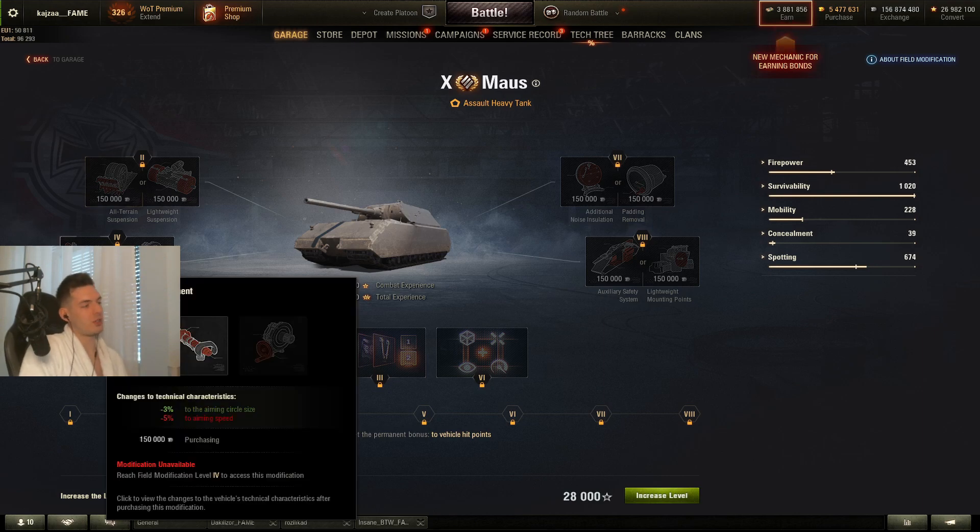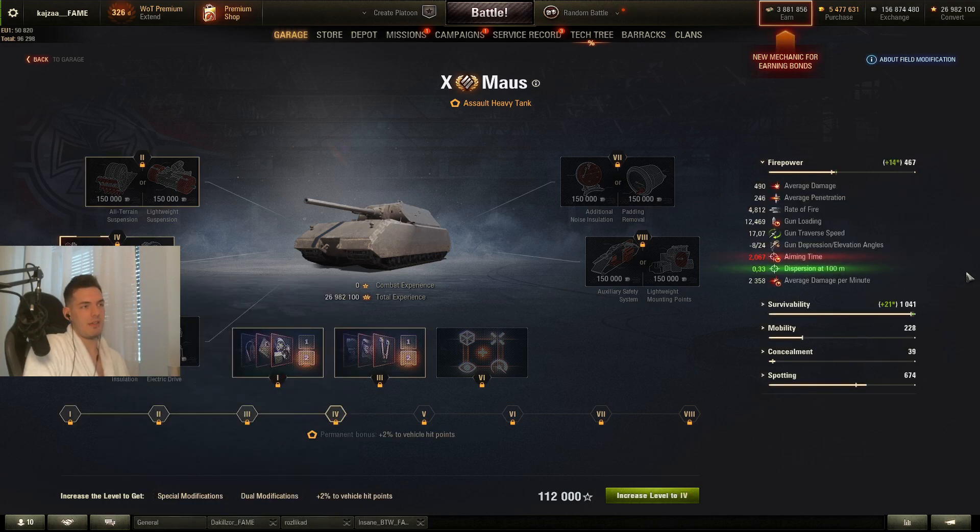You should also always go for the aiming circle size on every single tank where possible, because even though your aiming time gets a little bit longer, you'll also be more accurate in the end, so it counteracts the effect of the increased aiming time.